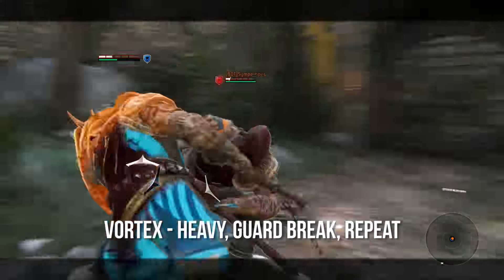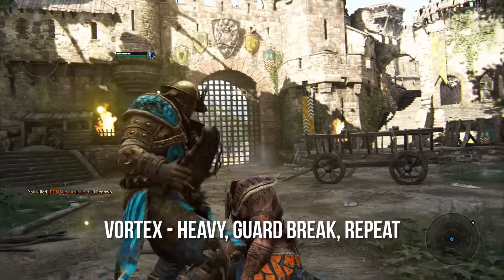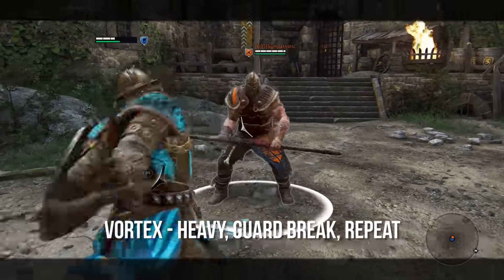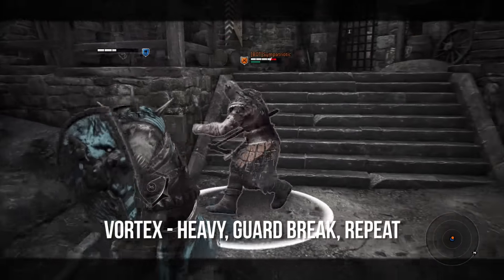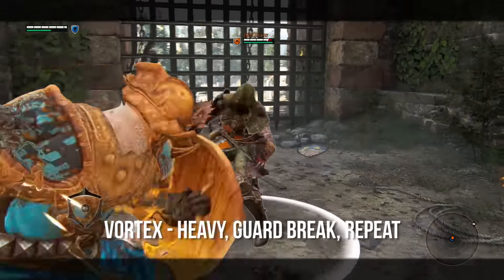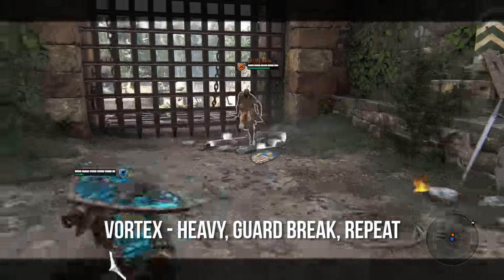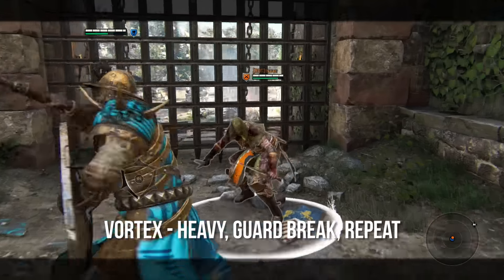Let's talk about that Vortex. By using the shield bash mix up — heavy and then guard break — you're going to see a heavy and then a shield bash, and then you can pull off another heavy, essentially another free heavy. It does sap your stamina pretty quickly, so I recommend trying to incorporate a light in there or a normal guard break for a free side heavy. You can really mix up a lot of things to get into a vortex that your opponent can't get out of unless they learn how to dodge.